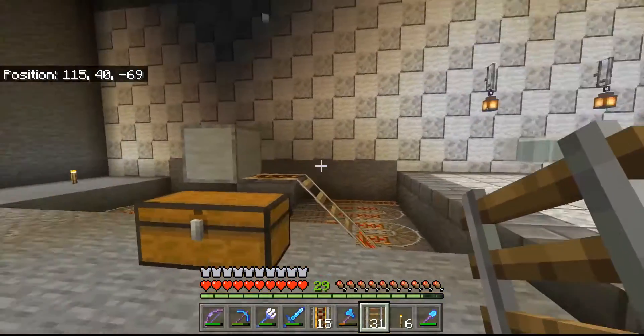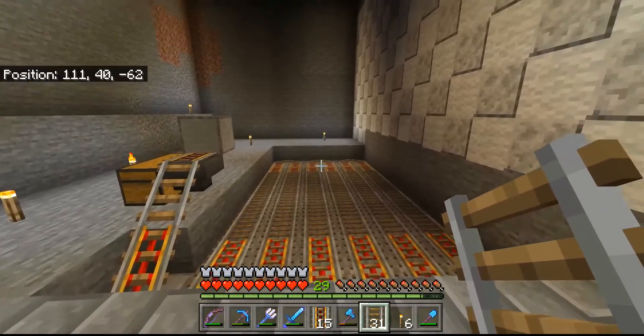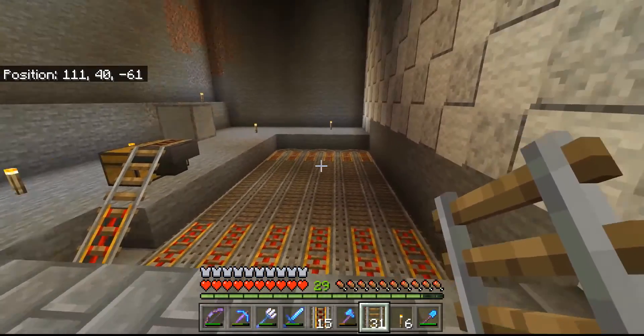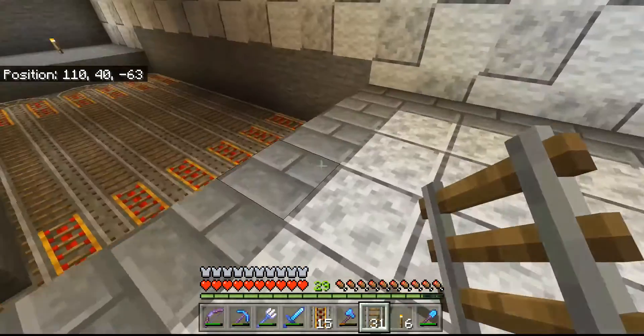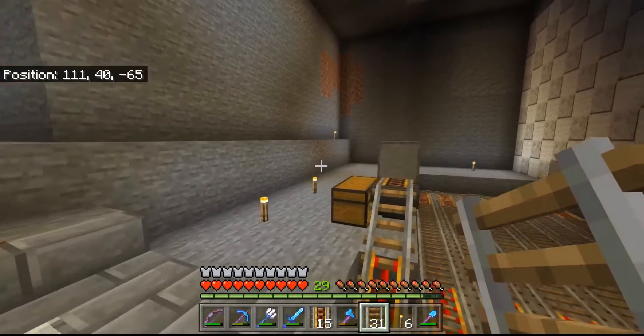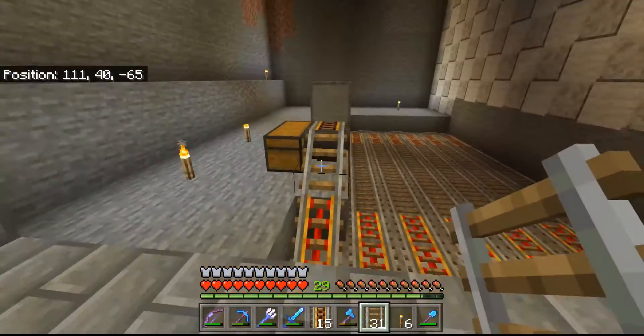I got my collection system put in here. This is going to be the melon and pumpkin farm. I'm not just going to do a two-in-one sort of thing — some of them are going to be melons, some of them are going to be pumpkins, and it's all going to go into one chest. It's not really a big deal because I don't have a huge need for these things.